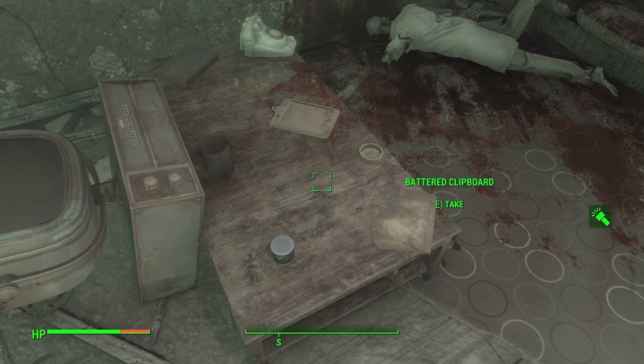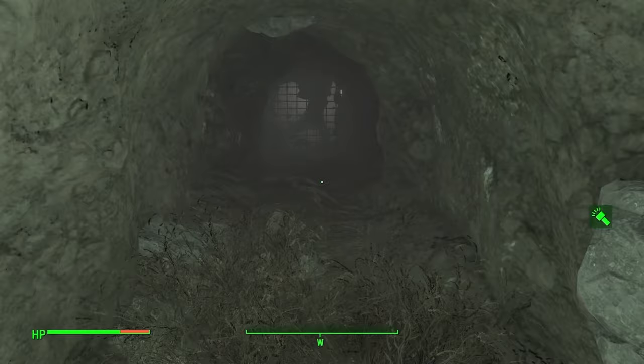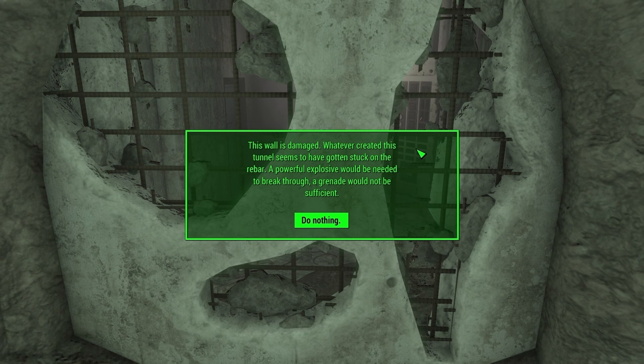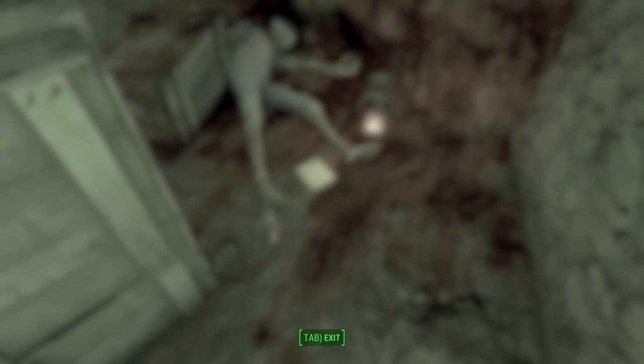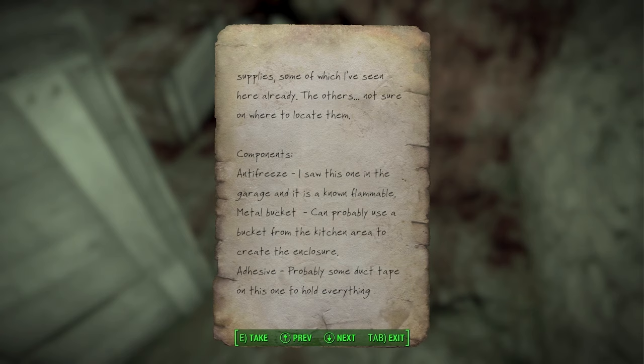A Compact Center Module — unique. The way to progress seems to be down a hole since I've explored everywhere. There's a damaged wall: 'Whatever created the tunnel got stuck on the rebar — a powerful explosive is needed but a grenade won't do it.' The explosive list log: 'I've hit a dead end. I locked the other end with the freezer key I found. My plan — blow up the damaged wall with a rigged explosive using various supplies, some already seen here.' We need the components.